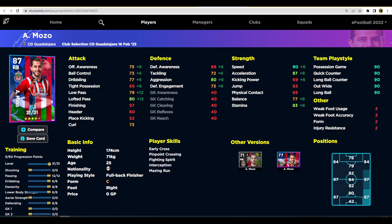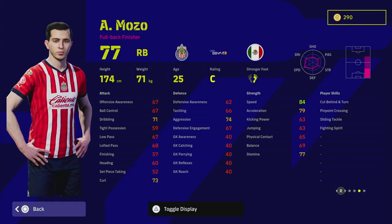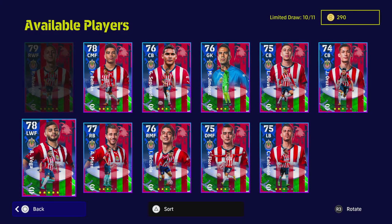Vega is a left winger with really good speed and dribbling: 88 balance, 90 acceleration, 82 speed, and 89 dribbling. What I like is he has unwavering form — one of the only players in this pack with that. However, he has very few player skills: no double touch, no heel trick, no chop turn. I'd have liked a speeding bullet skill to burst past defenders. He's a bit of a disappointment overall.